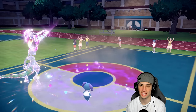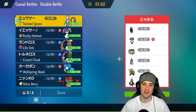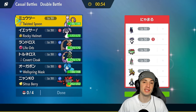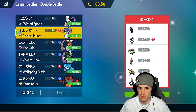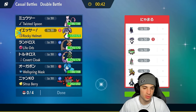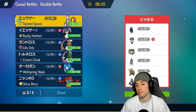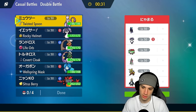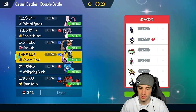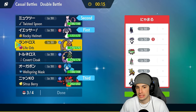Moving on to match number two - we are going up against another Expanding Force user. We're going up against Shadow Rider Calyrex with Indeedee, just like us. They also have a dark type with Brute Bonnet, Iron Valiant, Gouging Fire, and Empoleon. I'm a little scared of Astral Barrage from Shadow Rider Calyrex, so I might just go into Mewtwo and Indeedee - Indeedee's got that Normal type so it won't be affected by any Ghost moves. We could go into a straight Fairy Tera type which could work really well.